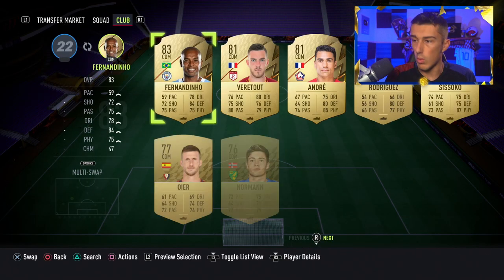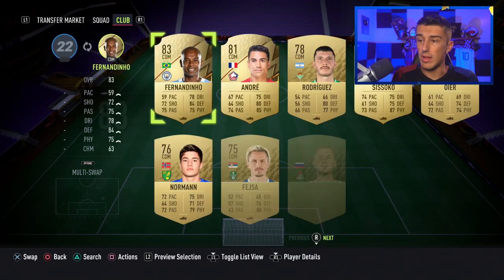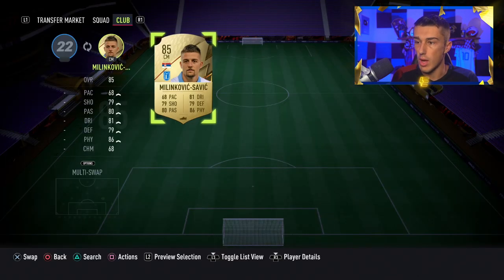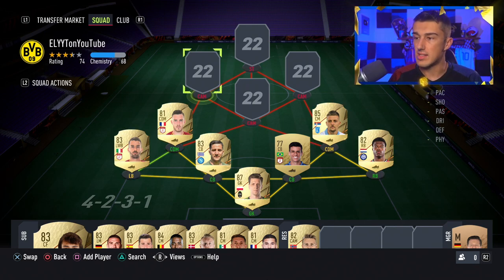At center defensive mid, we're going with Veretout — an 81-rated French player with all stats 75 and above, available for 2,000 coins. I have him set to stay back while attacking, and nobody's questioning how good he is for the team. Next up is Milinkovic-Savic at center mid — a well-balanced CM with a little more attacking ability going forward, more shooting, better passing and dribbling distribution, and 86 physicality. He's just 3,400 coins for an 85-rated card that's actually pretty solid in game.